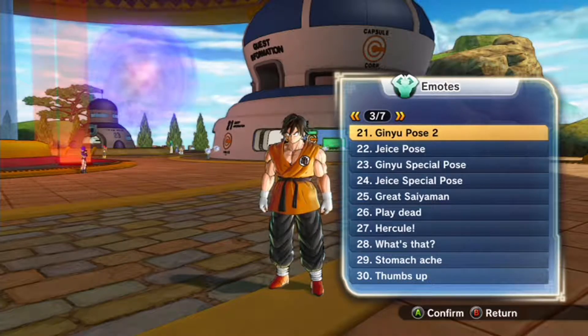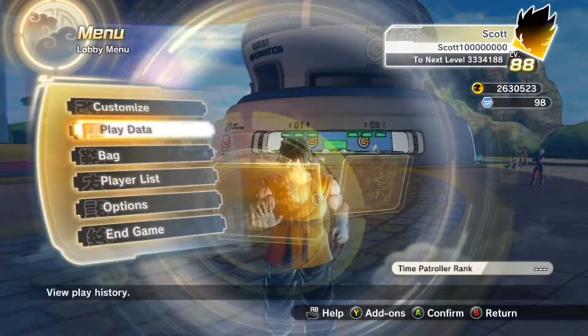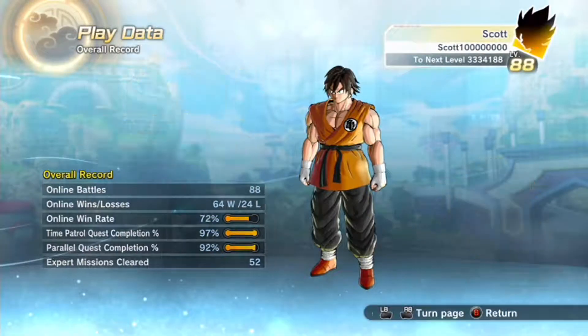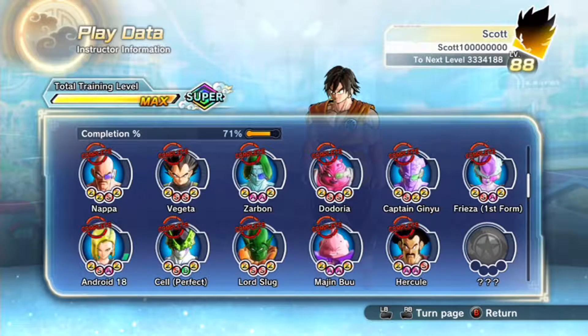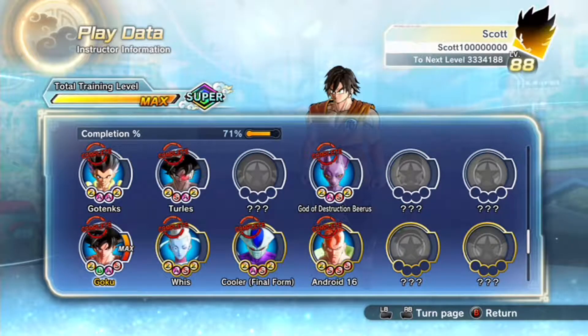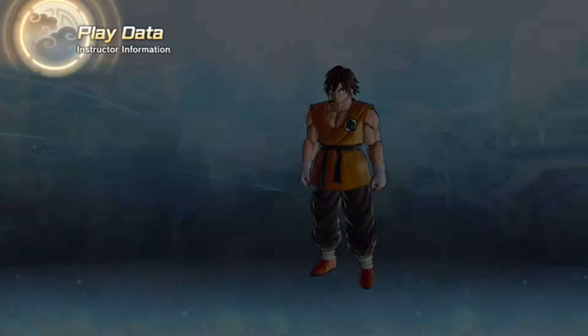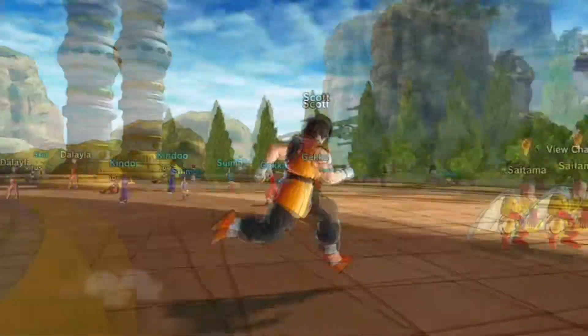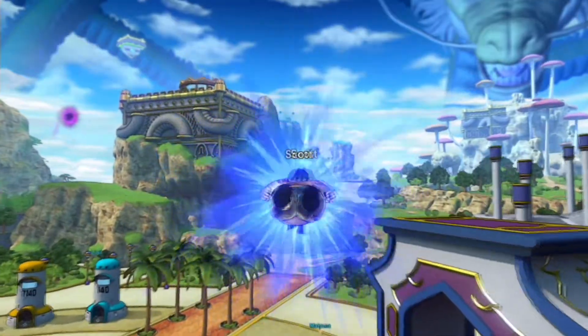I already trained with Whis — I think my friendship might be maxed. I gotta check that out too. Oh okay, I forgot where... there we go. I forgot for a minute. Where are you, Whis? There you go. Okay, my friendship is completely maxed with Goku, of course. So while I'm training, I gotta get Whis. He's all the way at Goku's house.